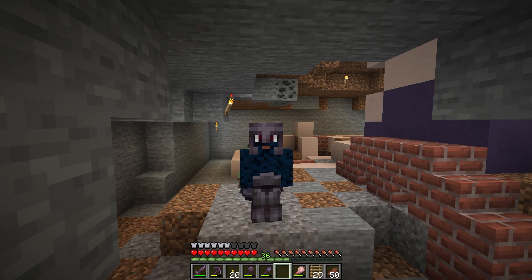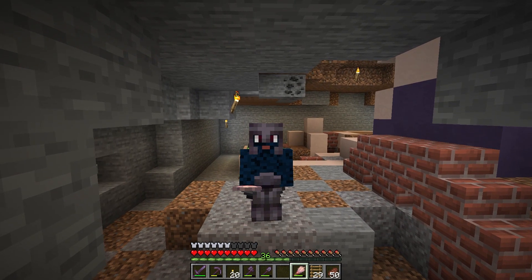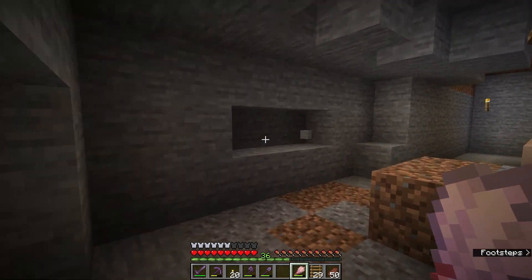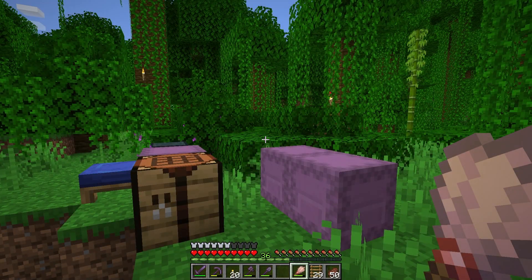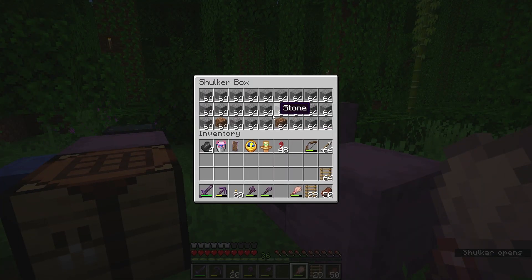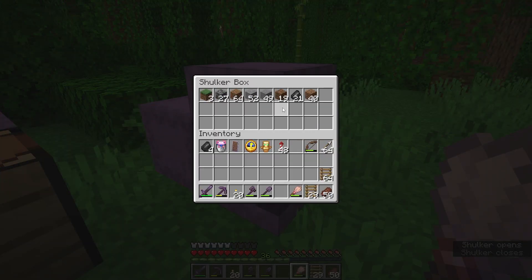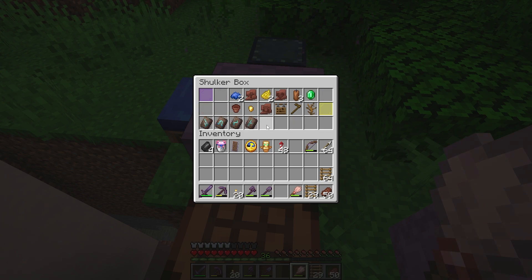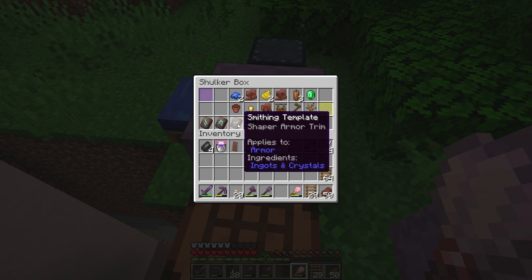I've been digging for about another 15 minutes now, and I thought this is the perfect time to stop and show you all of the loot I've got so far. I have three different shulker boxes here - one completely full of stone, dirt, and gravel, one just starting to fill up, and one containing all the loot from the suspicious gravel. I have all four of the armor trims available at the trail ruins, which is super cool.